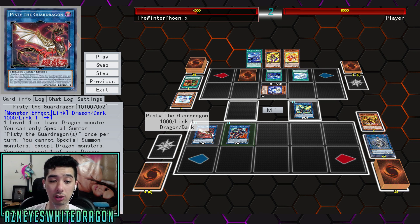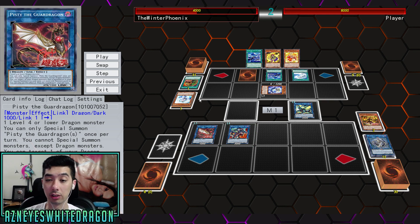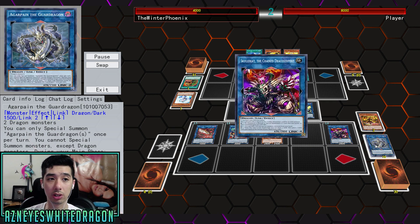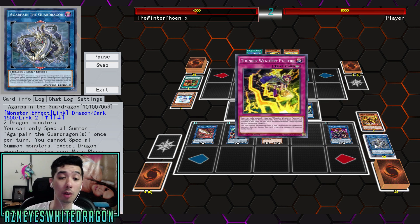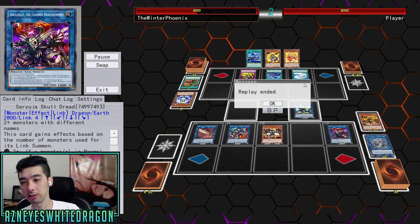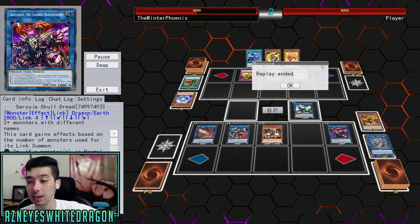Pisty has the effect where you can special summon one monster that is banished or in your graveyard. There's also the other link monster, which is Gar Pain. Gar Pain is going to let you special summon it from your extra deck. You can summon a dragon literally from anywhere, which is actually pretty cool.